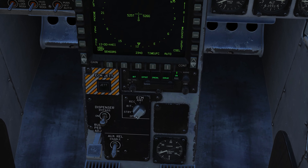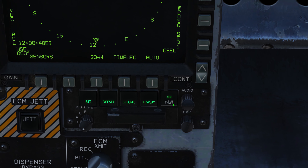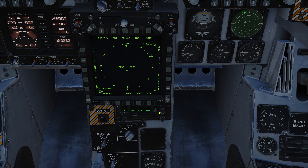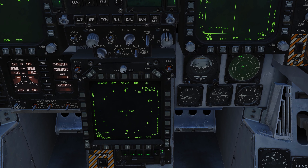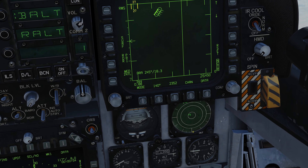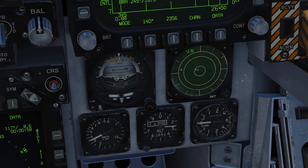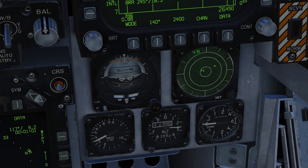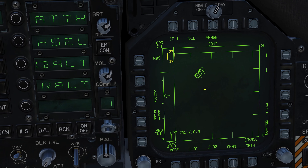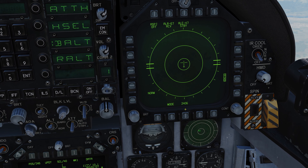The first thing you need to do is make sure you have the RWR powered on — that is the ALR-67. It is part of the startup procedure, so hopefully you guys already have that on if you're airborne. This is the actual RWR screen; it will always display all the information the RWR is detecting. You can also come to the TAC page and bring up the EW page, or early warning radar screen.